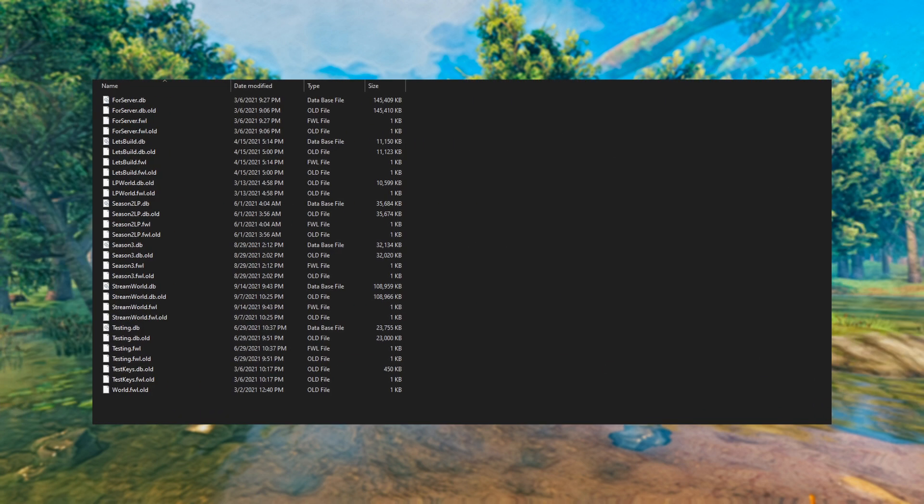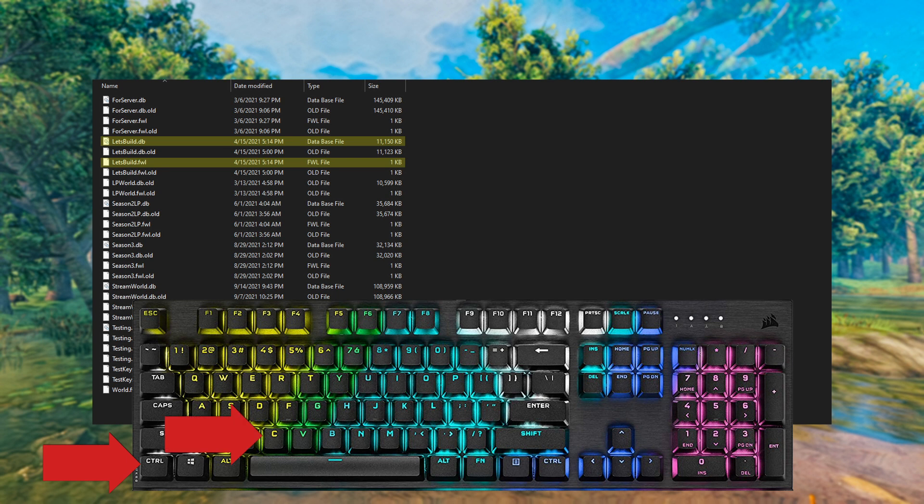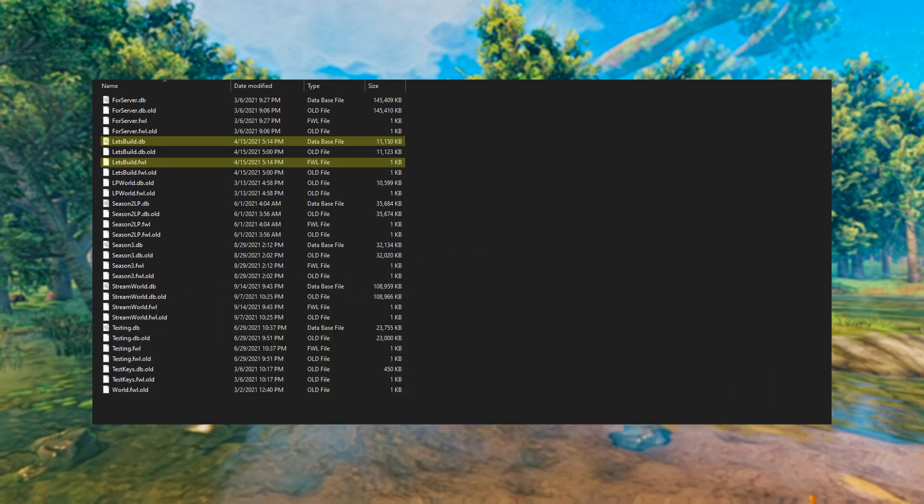Inside the Worlds folder you'll see a bunch of files depending on how many worlds you have. There are files with .old after them — don't worry about those, those are backups Valheim does automatically. Look for whatever world you want to back up. For example, we're backing up a save called 'Let's Build.' You'll see three files: Let's Build.db, Let's Build.db.old, Let's Build.fwl, and Let's Build.fwl.old. Ignore the .old ones — select Let's Build.db, then hold Control and click Let's Build.fwl.